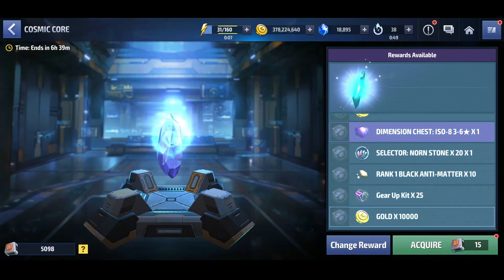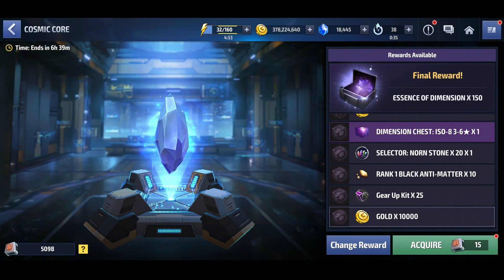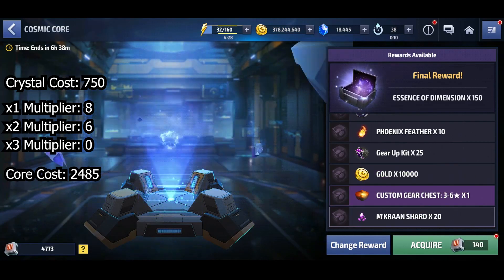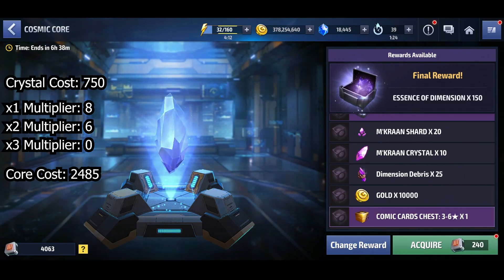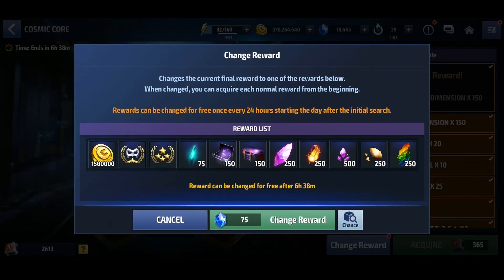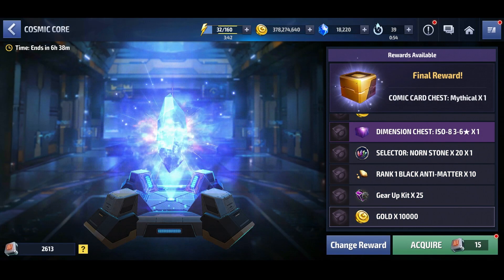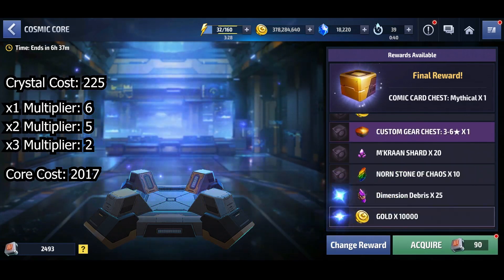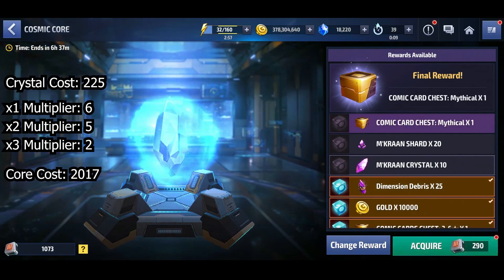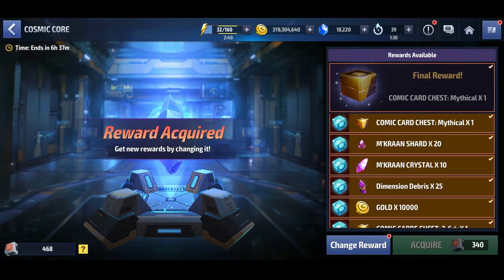Unfortunately the fifth reward was the worst to roll, taking 10 tries to get essence of dimension. It cost 750 crystals and, since I didn't get any three-times multipliers, it ended up costing 2,485 cosmic cores to unlock. Luckily the last roll only took three tries for the mythic comic card — 225 crystals and 2,017 cosmic cores — though I finished with a three-times multiplier at the end that didn't end up mattering.